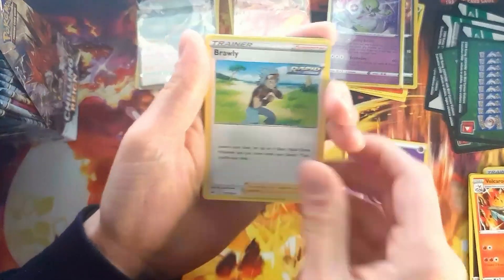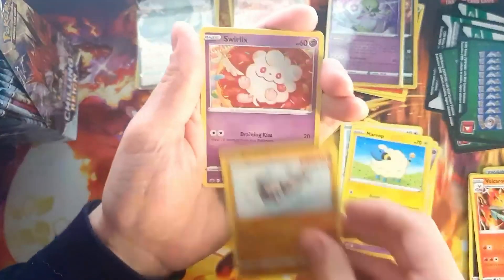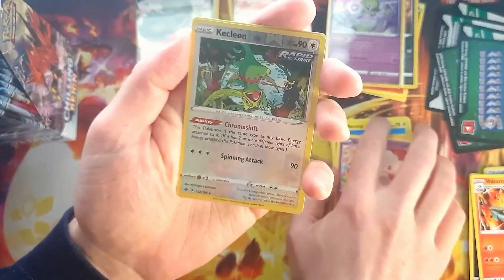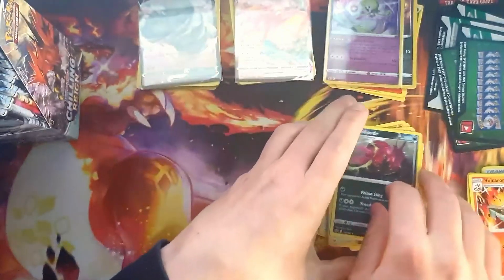We'll just go through them quickly. Brawly Haunter, Resistant Gloves, we get the Gollix. Porygon, Marie, Rocker, Swirlix. Reverse Kecleon — that's pretty cool, that's a rare. I think I still need that — yes, we still need that. And the Scolipede.